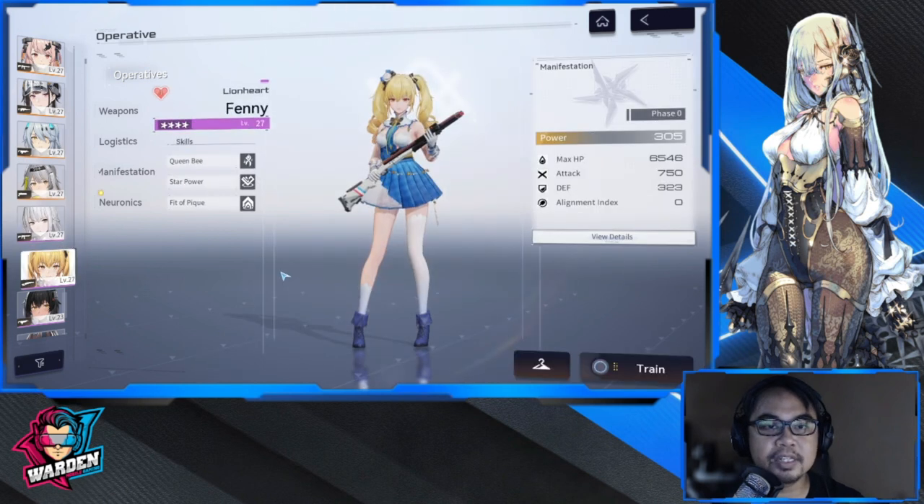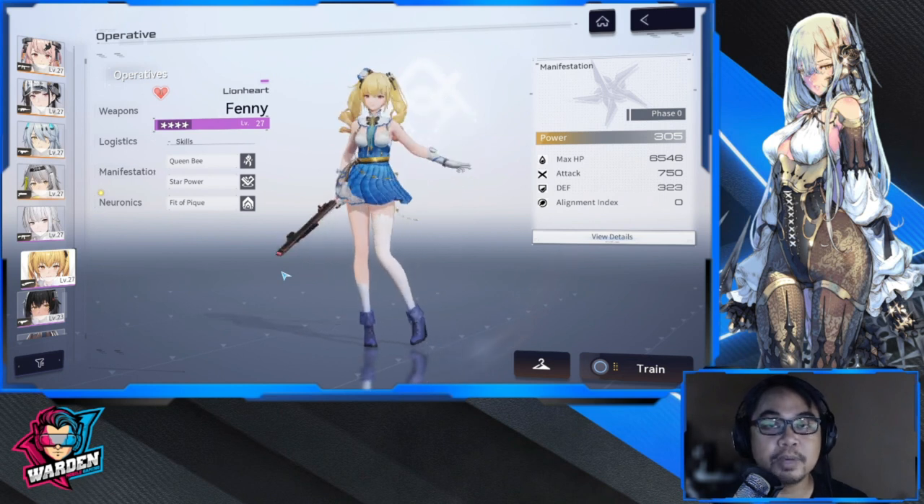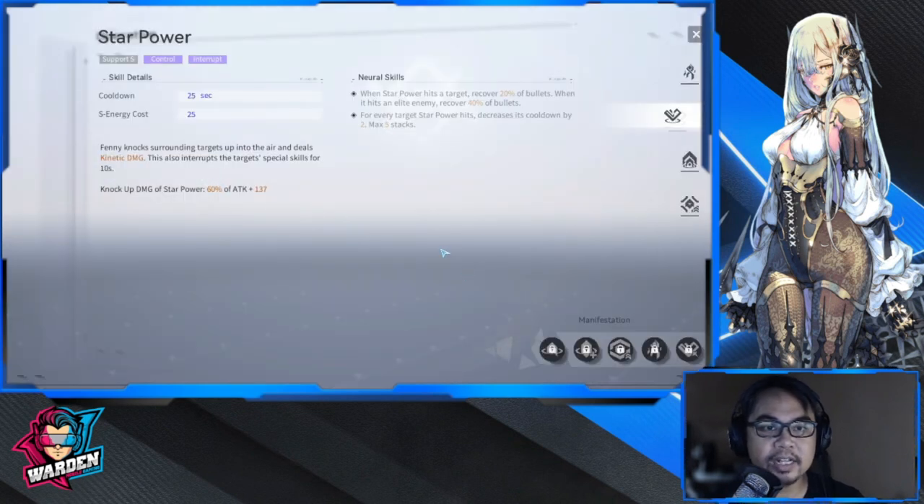Next up is Fenny, your shotgun user. Chen Xing by the way uses a rifle — Fenny uses a shotgun. Shotgun users are a big part of the game because they're great at hitting armored or large figures that need to be taken down, and Fenny really specializes in that. Her support skill knocks targets away once they're near the operative you're using for support.